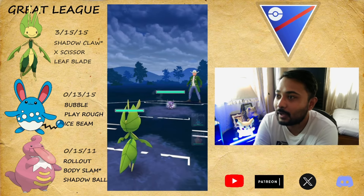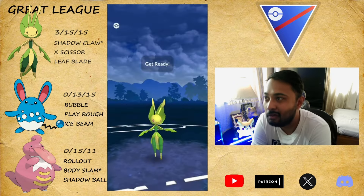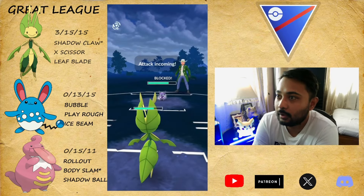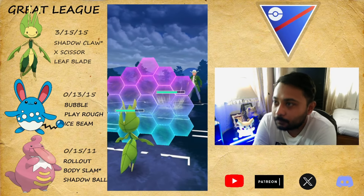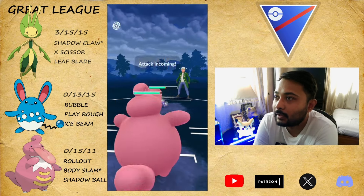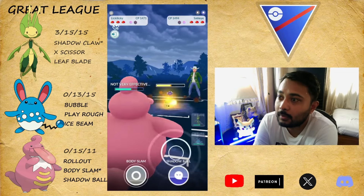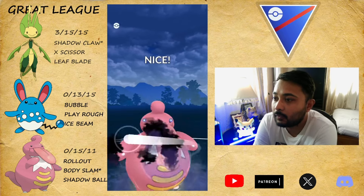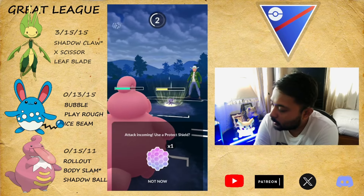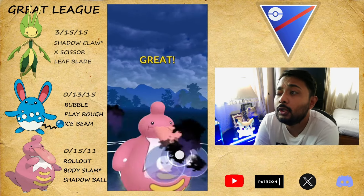Moving on to another battle — it's gonna be Sableye. What are you gonna do? Let's roll this Leaf Blade and they shield it. I'm gonna shield this as well because I'm not sure how much Foul Play is gonna do. I come in with my Leaky Leaky as a safe swap and they're kind of staying in. Shadow Claw is resisted; Foul Play isn't doing that much but it did do a lot of damage. Let's throw the Shadow Ball — no messing around, no towing around.